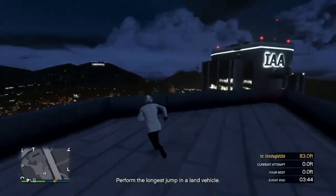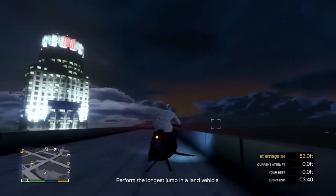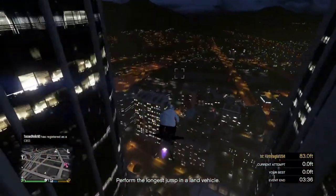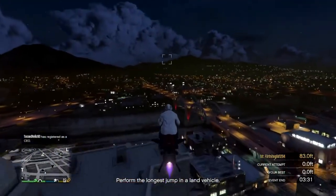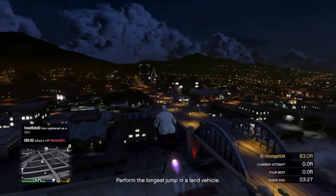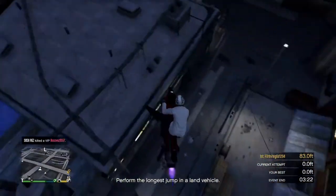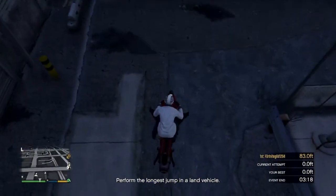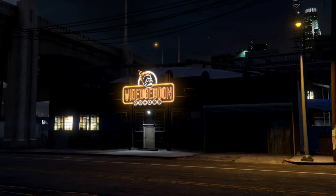First, you want to head on to your Oppressor and fly right to your arcade. It could be anywhere — there are many arcades throughout Los Santos, so go to the one you bought. Once you're at the arcade, head into your garage and go inside.